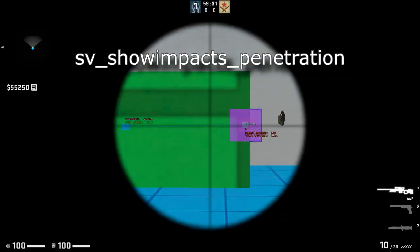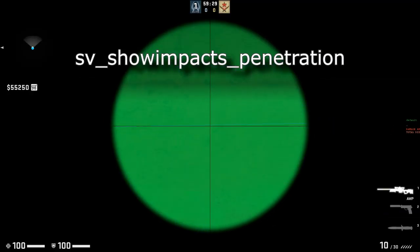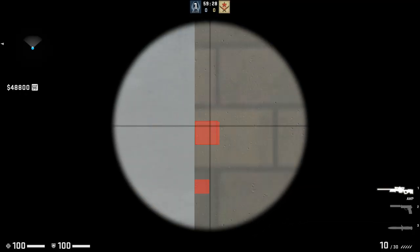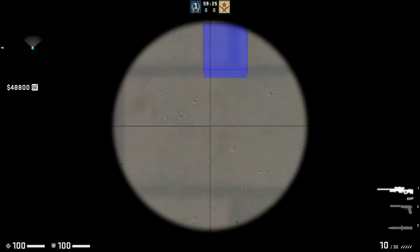Everything in this video relies on SV_showimpacts_penetration, so we do have to understand how that works before we go any further. Show impacts is pretty routine at this point. Red is the client bullet — doesn't count. Blue is the server bullet — counts.